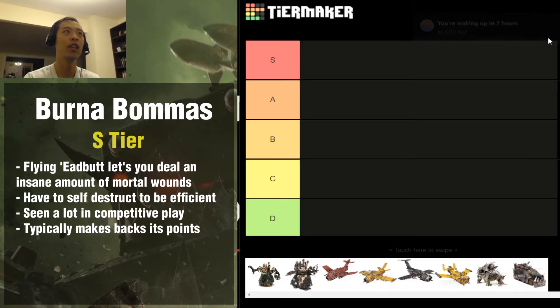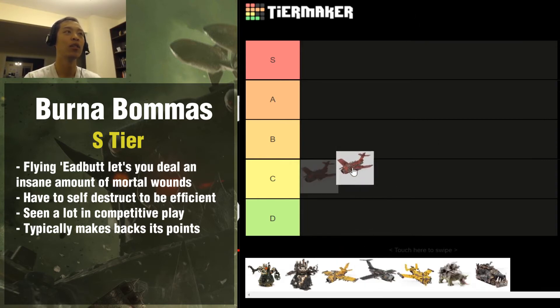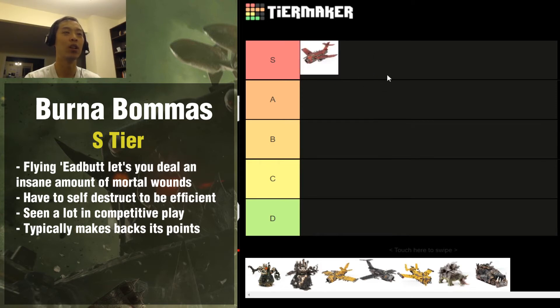The first flyer is the Burna-Bommer, which is absolutely one of the best units in the Orc arsenal. The reason it's so good is because it has access to a stratagem that lets you blow it up at the end of its movement phase, dealing mortal wounds to anything within six inches. So if you go first, you supersonic it onto your opponent's side of the field where they have a lot of infantry clumped up, drop a bomb, then flying headbutt it - you're going to deal a crazy amount of mortal wounds.